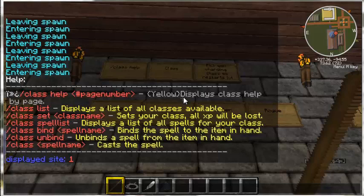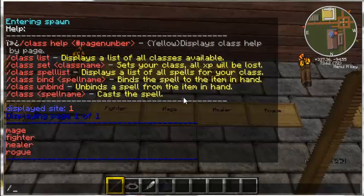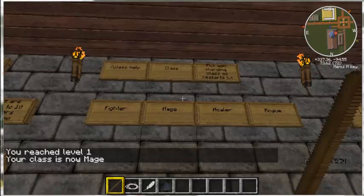We need to look at our classes first, so let's go to /class list. We have mage, fighter, healer, and rogue. These are all the classes available at this moment in time with our version 1.0. More classes are going to be added on a tier 2 level, but these are our base classes. We're going to go with mage for this video, so we're going to do /class set mage. And ta-da — we are now level 1 mage.